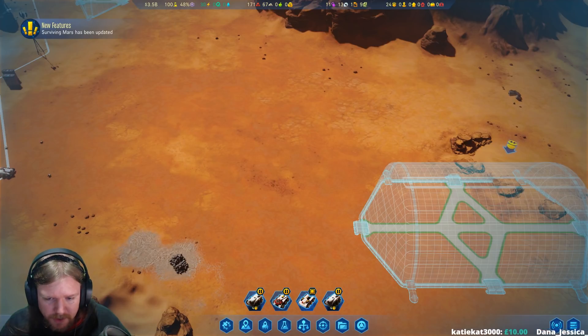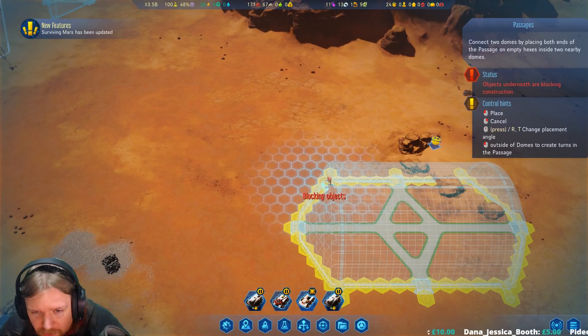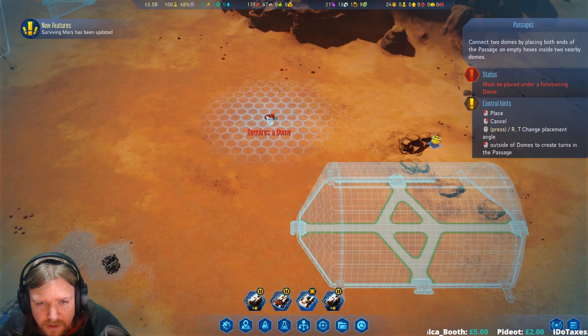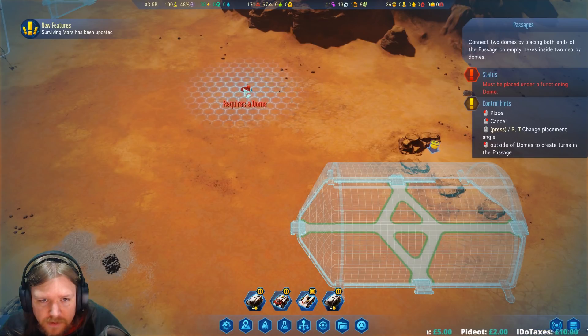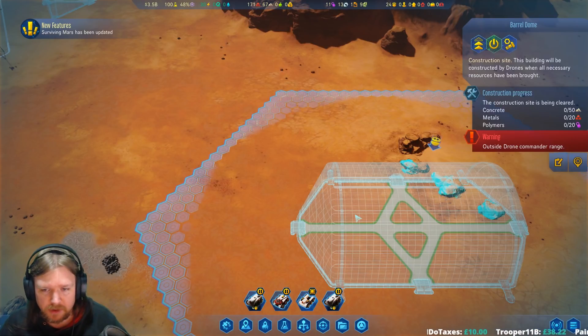20 tiles including the endpoints. 1, 2, 3, 4, 5, 6, 7, 8, 9, 10, 11, 12, 13, 14, 15, 16, 17, 18, 19, 20. Yeah, not even close. Not even close.